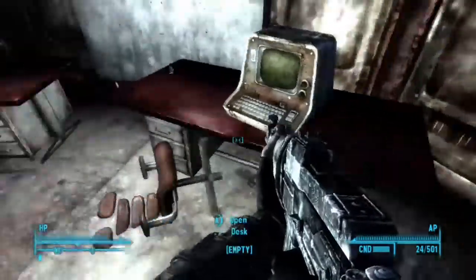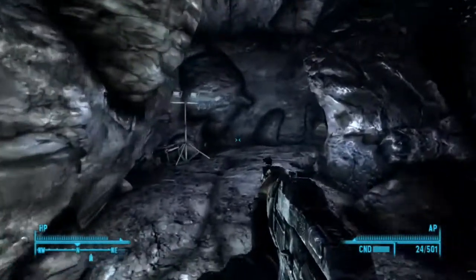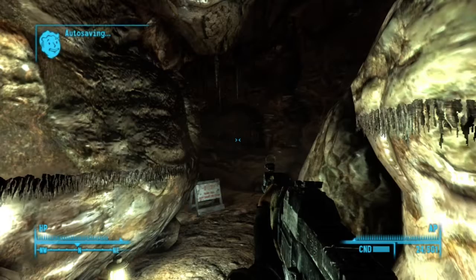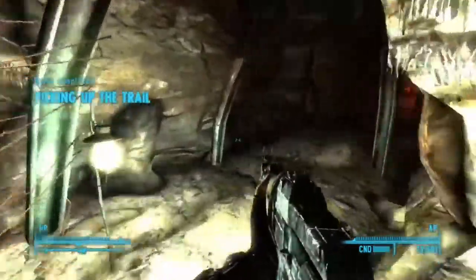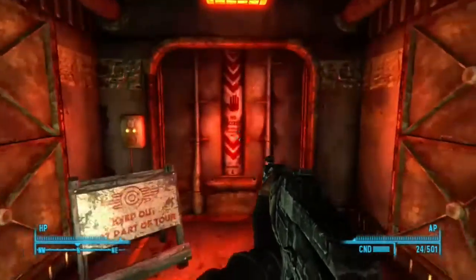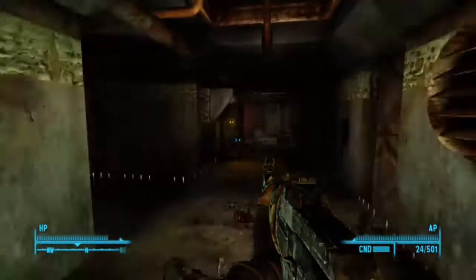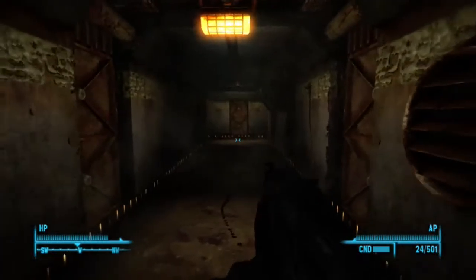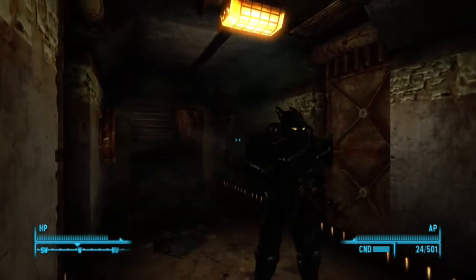So this is Vault 87 — it's been abandoned for about 200 years, so I doubt there'll be any survivors in here. They'll have probably been dead for about 200 years, so it'll just be rotten corpses, and there'll be some super mutants in here I'm quite sure. I got 1,040 XP for that quest so I should be nearly level 21 now. The next quest is finding the Garden of Eden. It's amazing how the lights are still working and the doors are still functional even though it's been 200 years — it must have used up a lot of energy down here.